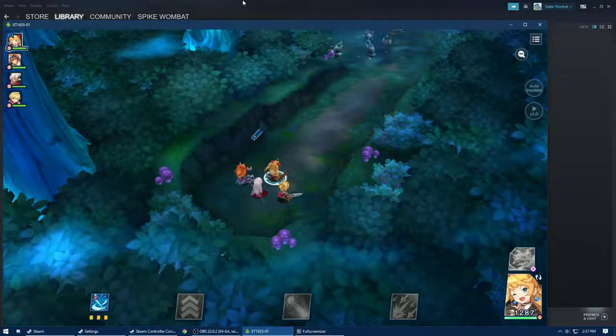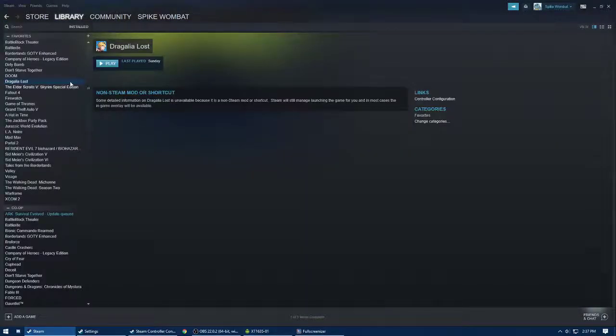But before I do that, I want to let everyone know that running the screen mirror app from Steam is apparently messing with the buttons, so just run it from the folder that you extracted it to and it should work fine.